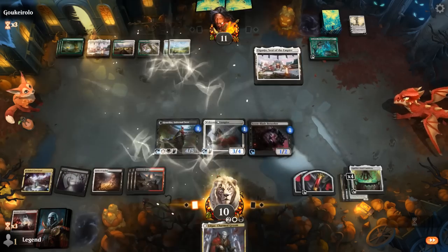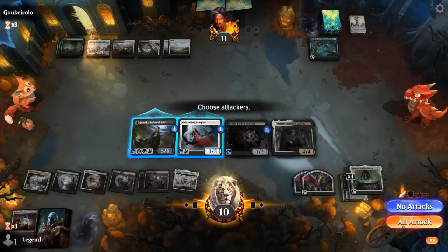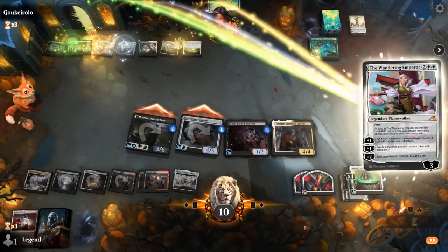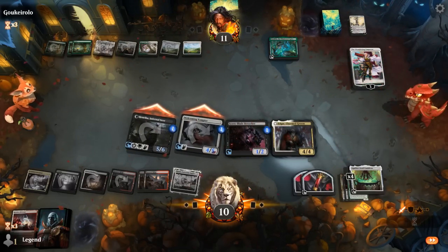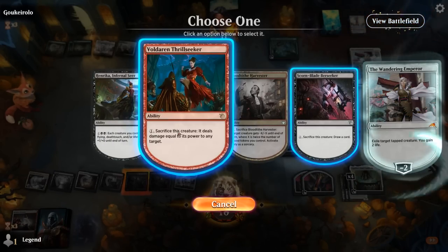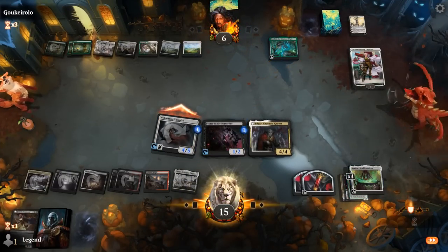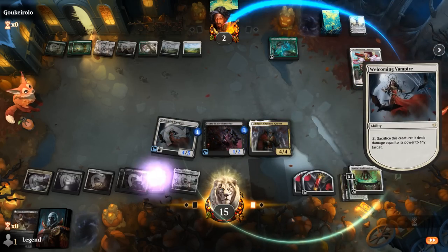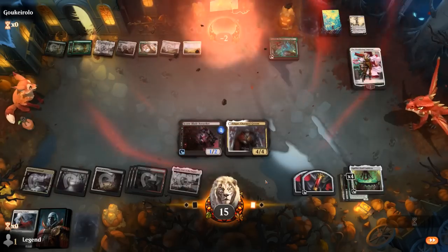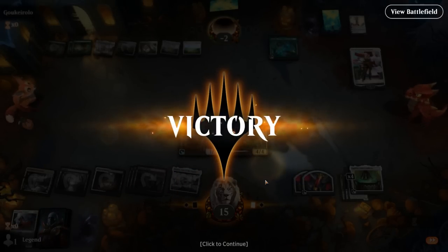We should have most angles covered. Attack for 9. Going to find a Wandering Emperor here — I don't think it's going to matter since we can just sac the creature they try to exile. Go upstairs for 4 more, then sacrifice Welcoming Vampire for the win. Awesome! This game showcased some of our synergies quite nicely — the grindy elements, Cauldron taking over, getting to draw quite a few cards, and using our creatures as removal. Couldn't have gone any better.